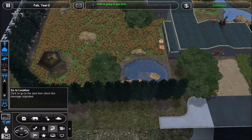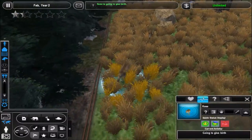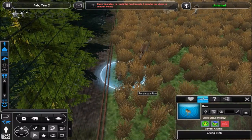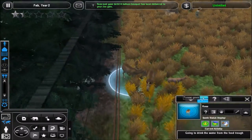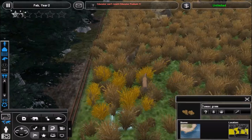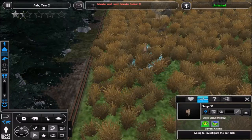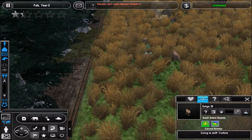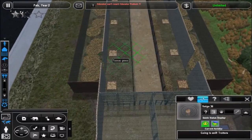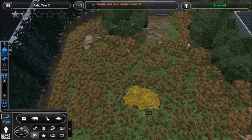Depending on whether this calf is male or female, we'll decide whether to keep it or not. In the last episode I kept three out of the four born, so in this episode most of them will probably be released into the wild. So we got Saiga 36, who is a male — we're not going to keep this one, we're going to release him into the world. I know it seems kind of cruel to take them from the mother right away, but I'm just doing it that way so I can stay organized.